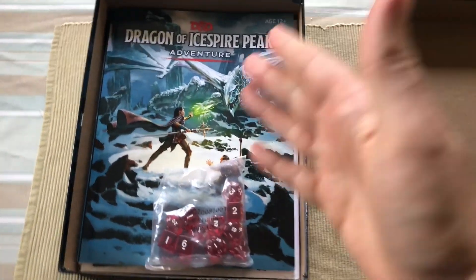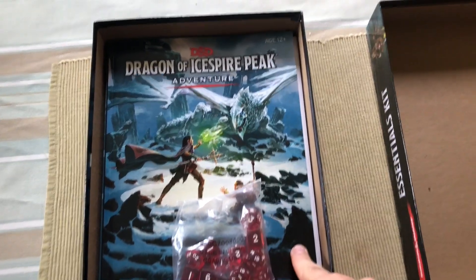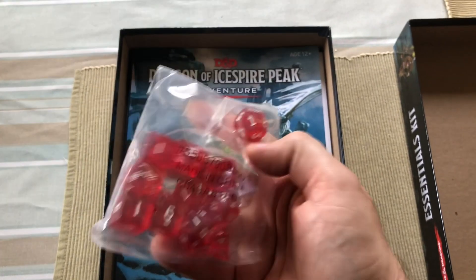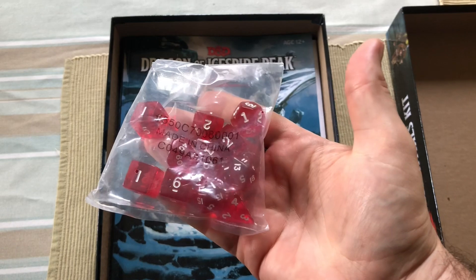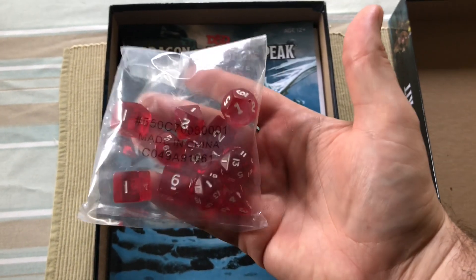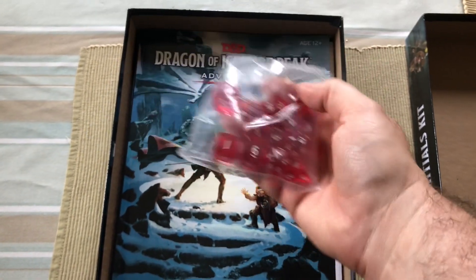Nice cover art, by the way. I did open it earlier because I had to see what was in here. Dice — a nice standard set of so-so-looking dice. You got everything you need; I don't see anything missing. It does give you a bunch of d6s, which is cool because a ton of spells require them.